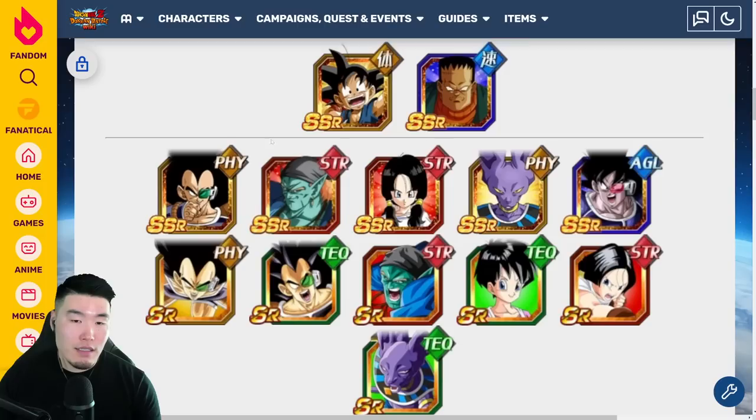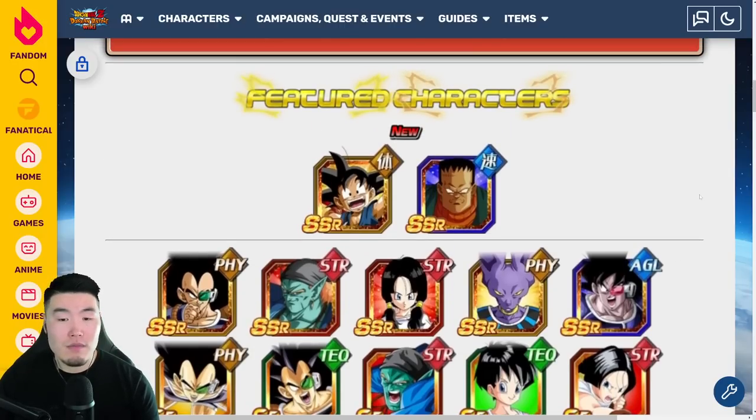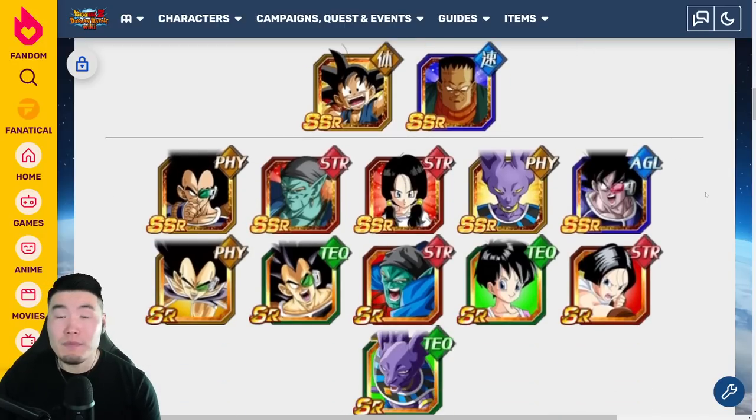We've got Bojack, who is okay — could use an Extreme Z Awakening at this point as well. So yeah, this banner is just not that good. I would give it like a 6 to 6.5 out of 10 if I'm being generous, but 6 out of 10 is pretty fair. There's not a ton of value on this banner, I gotta be honest.